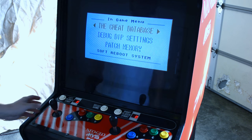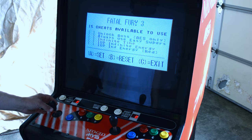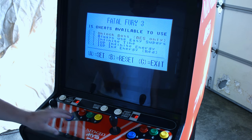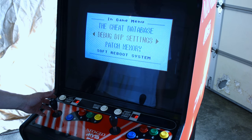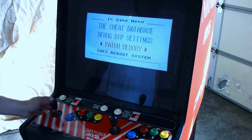You can see I've got a database here that gives me cheats, which are different for each game. There's a cheat menu, and then C to go back. Debug Dip Settings, which I've not used, but if you have some reason to do that or patch your memory, those two options are available for the game.